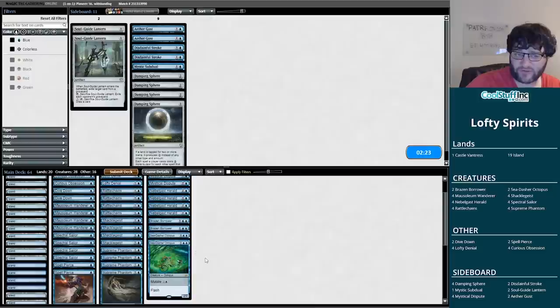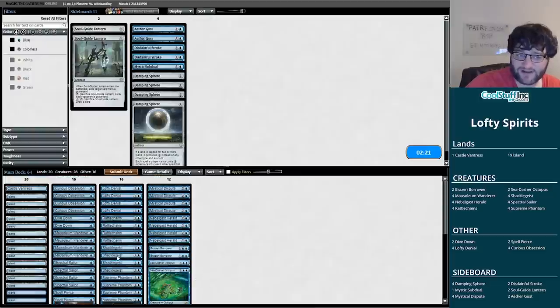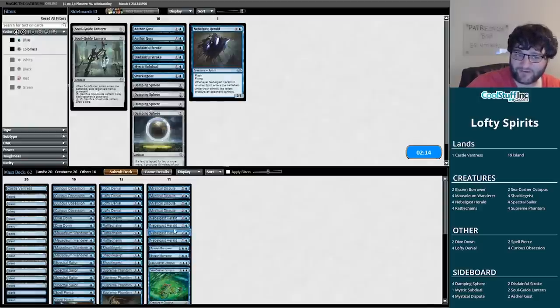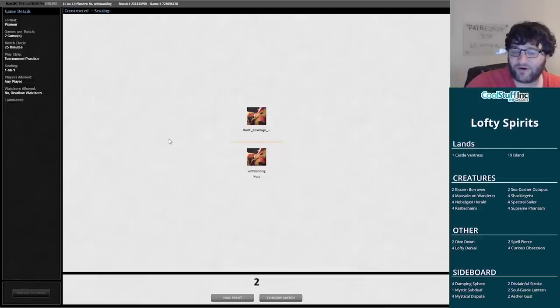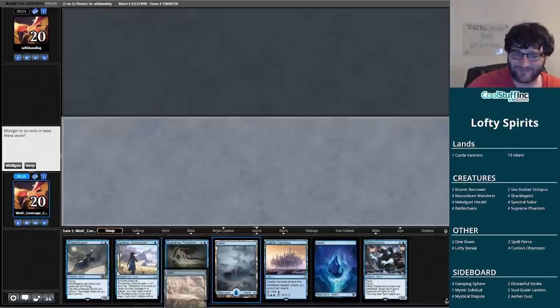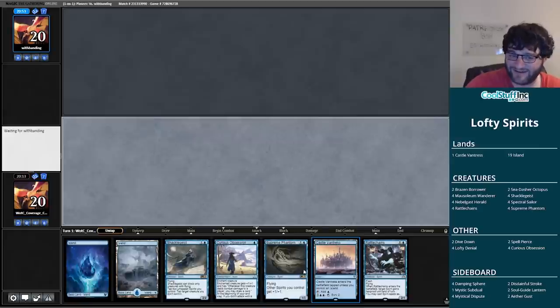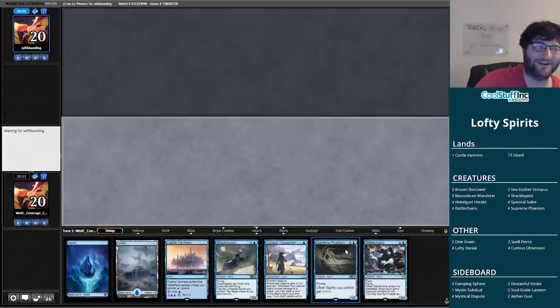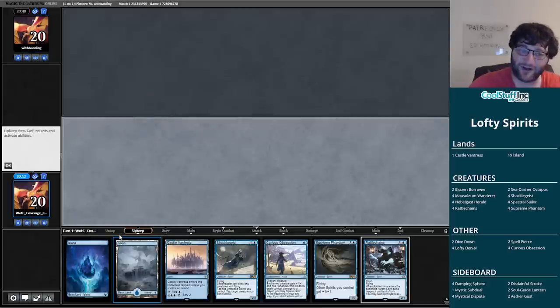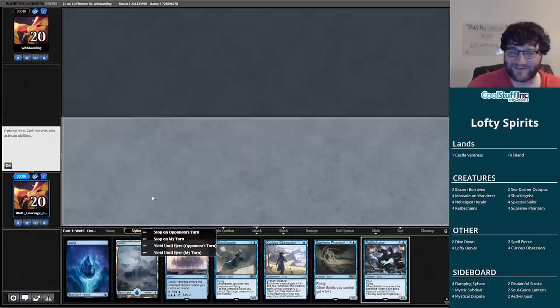That game was super close. Shackle Geist — as much as I love you as my preview card, you're probably not the best here. I can probably also cut a Nebelgast Herald. Oh no — I accidentally submitted with 62 cards! Whoops. Guess we're rolling with 62 cards this game. We draw a pretty good hand — not quite perfect, there's no one-drop. Quite the misclick — don't call it Punting Pioneer for nothing.